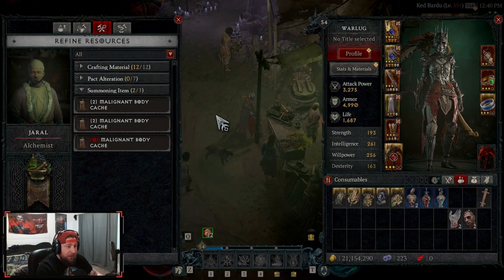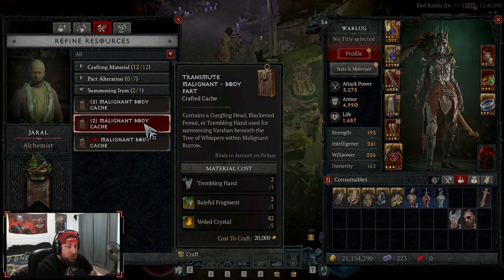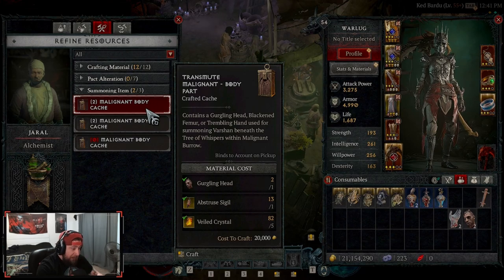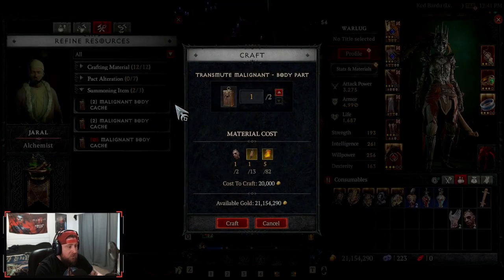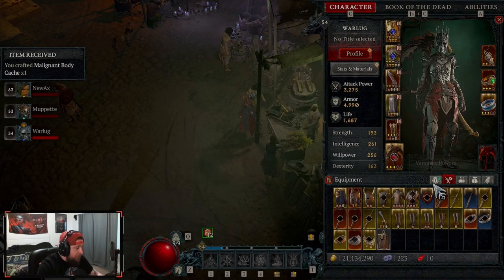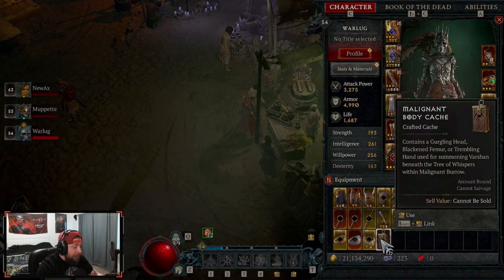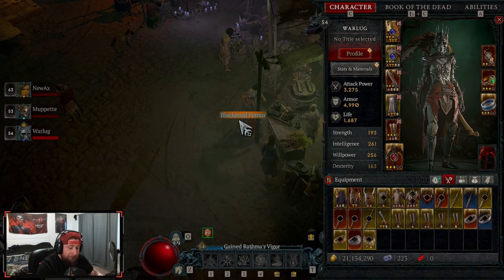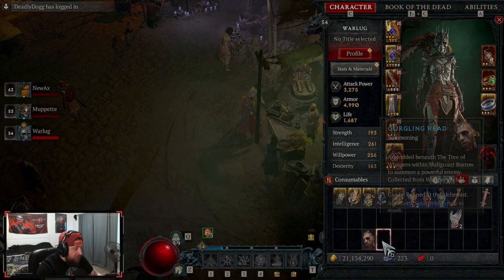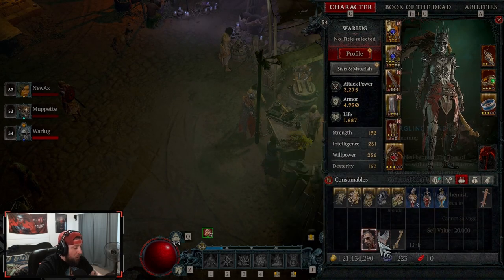But here at Refined Resources under the Alchemist, you can actually take these and have a chance to get the third piece that you need. They have the cost listed — I wouldn't do the second one, I would definitely just do the Gurgling Head because the cost is a lot cheaper. So we're just going to make this right now — it opens up and... boom, Blackened Femur, just like that.